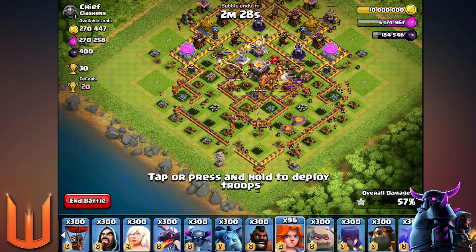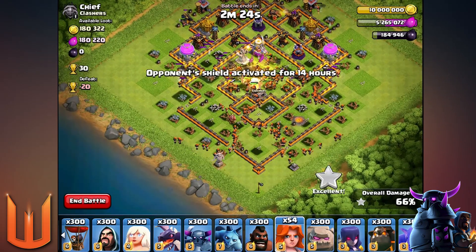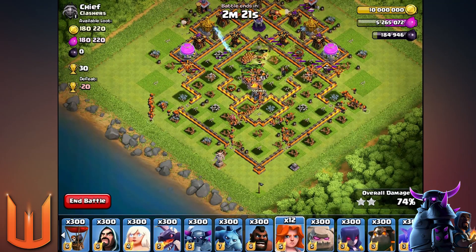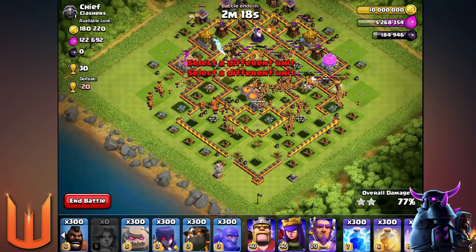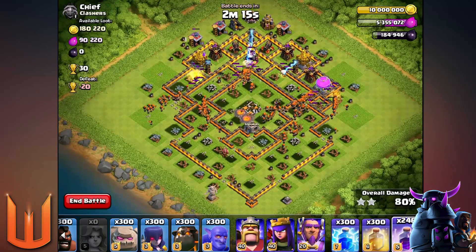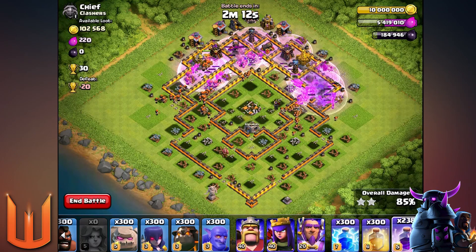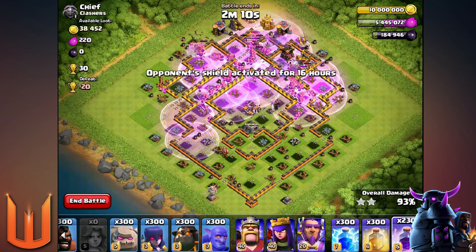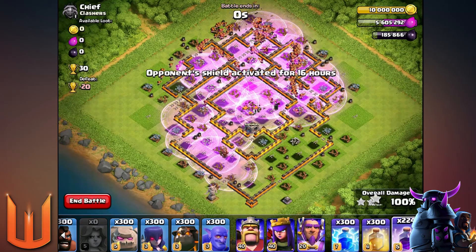So I'll deploy all these Valkyries first — they take a little while — and they're destroying the base faster than I can deploy them. I've got nearly all of them out. Now let's put in the rage spells to help them out, even though they don't need any more help. Look at them go, holy moly. Let's just cover the base in rage spells again. Wow, they just wreck house guys. Look at them wreck. Oh that was really quick. Oh man.